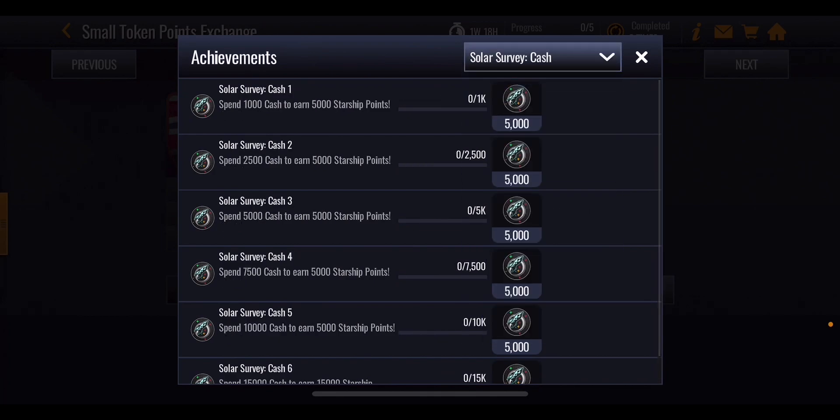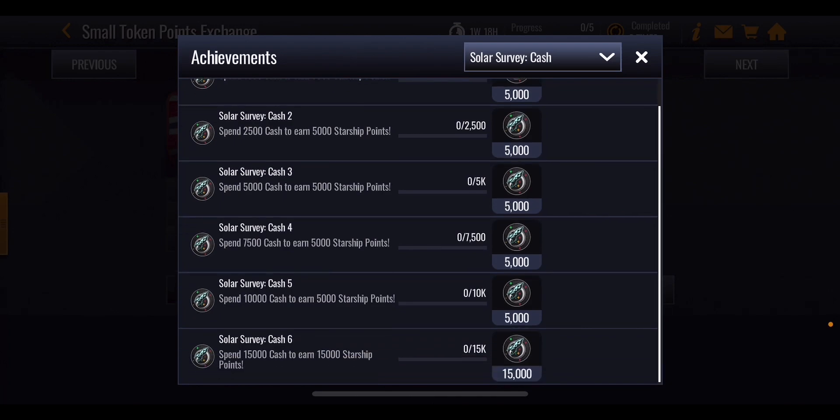These aren't really no-money-spent, though you can actually maybe do the first one. 1,000 cash gets you 5,000 starship points, 2,000 cash gets you 5,000 starship points, 5,000 cash for 5,000, 7,500 cash for another 5,000, and 10,000 cash for another 5,000.